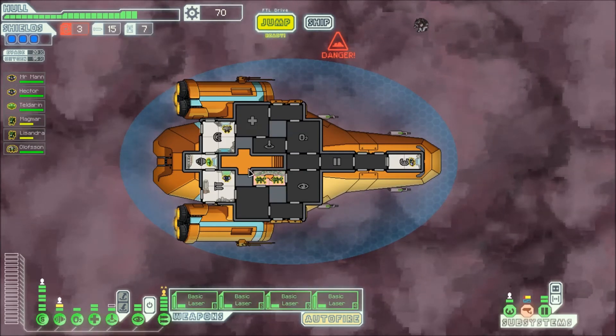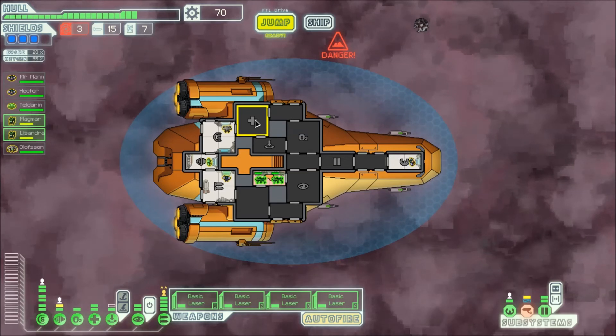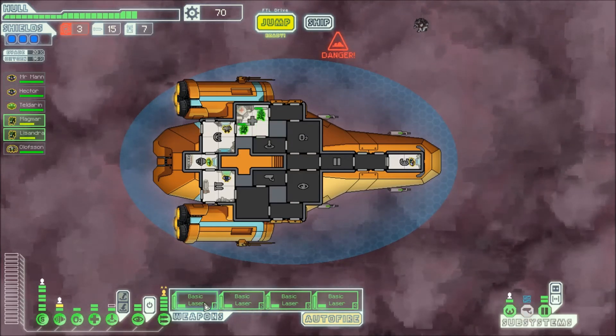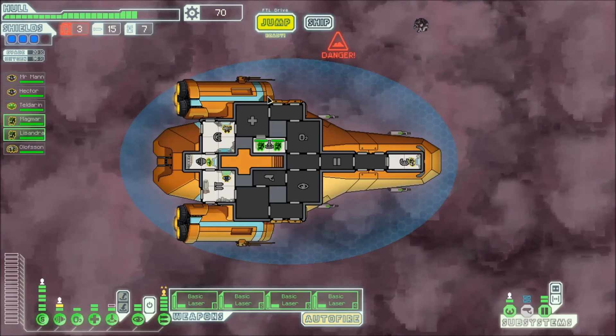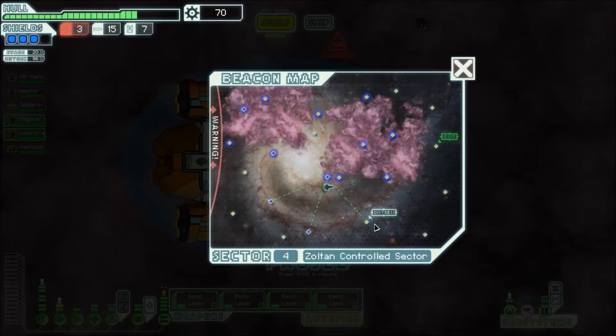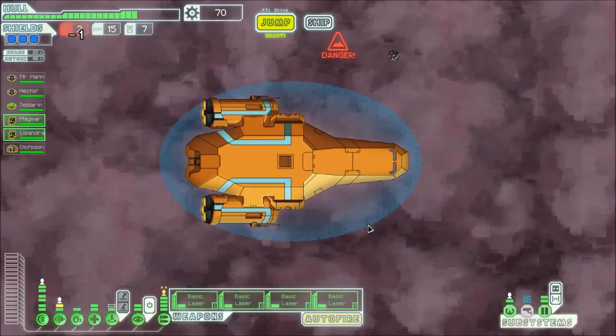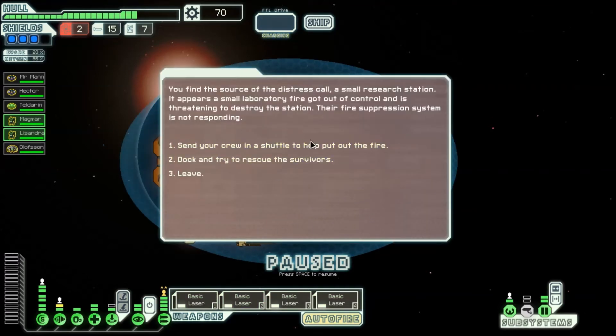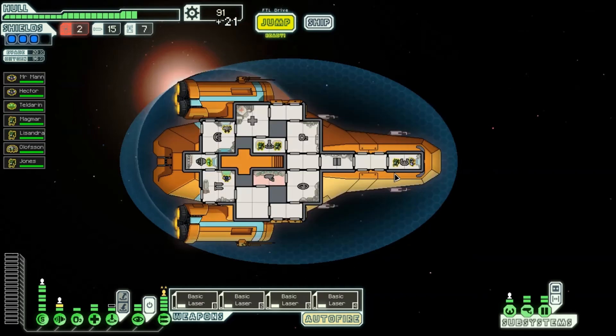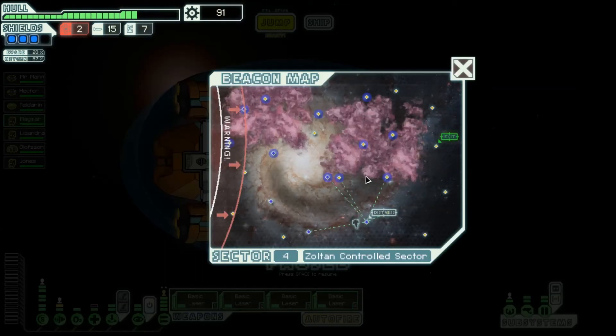Our scrap is increasing steadily — we're doing pretty good. As much as I'm a fan of the basic laser, I do like to upgrade to burst laser twos. Those are my favorite. Potentially if I could get four of those I would be very happy. So we can send our crew in to put out some fire, we can dock and rescue survivors, or we can leave. We don't want to lose anybody, but potentially we can gain somebody. So we gained another mantid, which is fantastic — which means next time we get boarded, we have a surprise waiting for them.